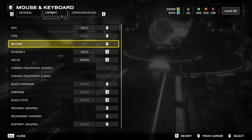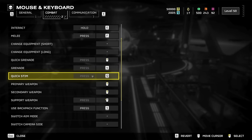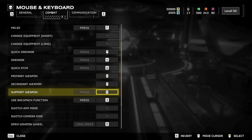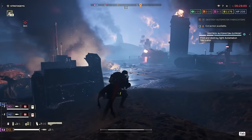Over in the combat settings, set Reload to one of your furthest Mouse Thumb Buttons and Quick Grenade to the Mouse Wheel Button. Quick Stim set to Q. Primary Weapon set to Mouse Wheel Up. Secondary Weapon set to Mouse Wheel Down, and Support Weapon set to your nearest Side Mouse Thumb Button. Weapon switching, reloading, and jumping in and out of first person view is now effortless.